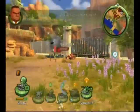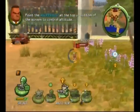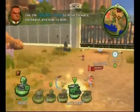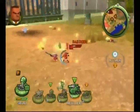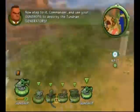Point the Wii remote at the top or bottom of the screen to control altitude. Use the control stick to move forward, backward, and side to side. Now, step to it, Commander, and use your gunships to destroy the Tundran Generator.